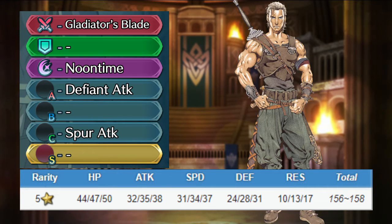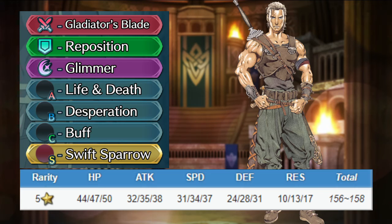Ogma is a pretty good offensive unit with great offensive stats if you can fulfill his weapon's condition. Keep his weapon with special refinement, give him Reposition, and swap his special for Glimmer. Swap his A skill for Life and Death or Fury, give him Desperation for the B slot, and any buff for the C slot. For the seal, give him Swift Sparrow for even more offensive stats.